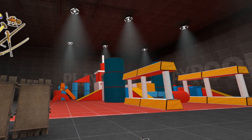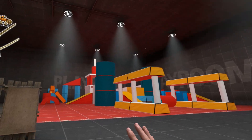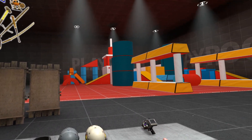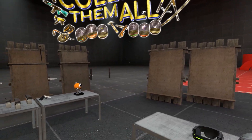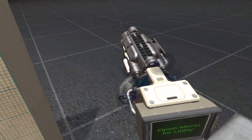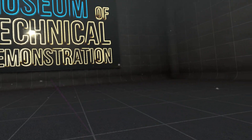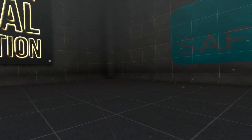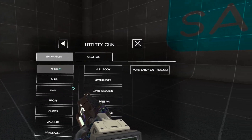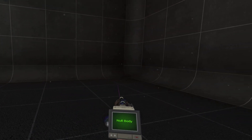Hey, how's it going everybody, it's Ejecta and welcome to Boneworks. We are in sandbox mode and what we are going to do today is find out how many null bodies we can put down before we crash the game. I'm really curious to see. Let's run over here - we're going to fill this corner as many as we can. Let's go to our utility and NPC null bodies. Here we go.